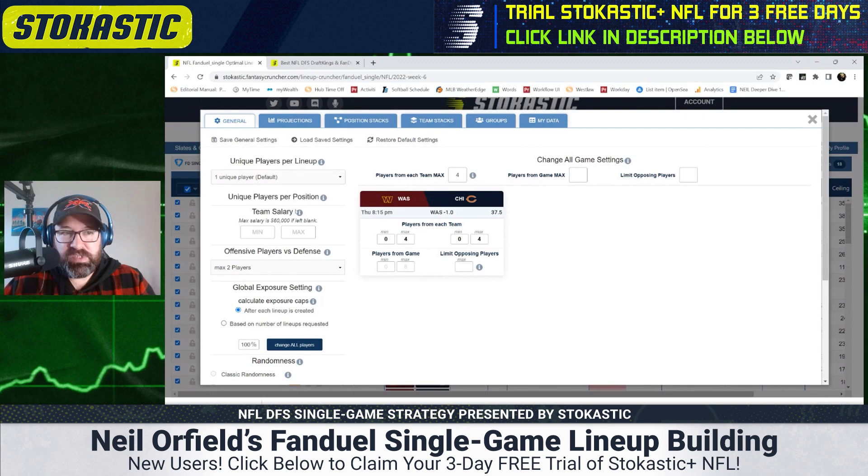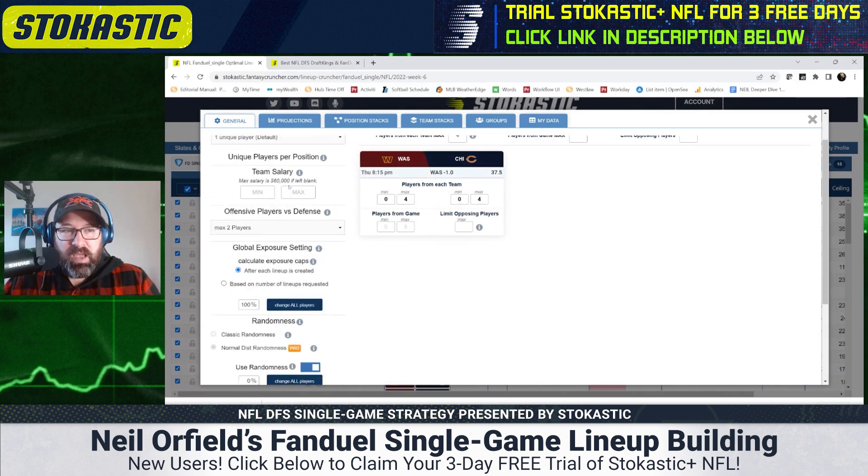The two tabs I use in Advanced Options are the General tab and the Groups tab. Starting with the General tab: unique players per lineup — I'm making 150 lineups, so I don't mind if some are very similar, just one player apart. I'll leave this at one unique player per lineup. If you're making 20 or fewer lineups, I'd suggest changing that to two for more diversification.